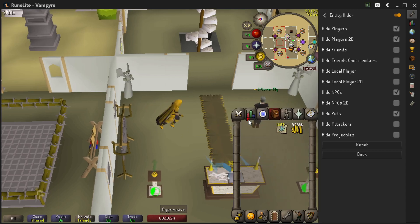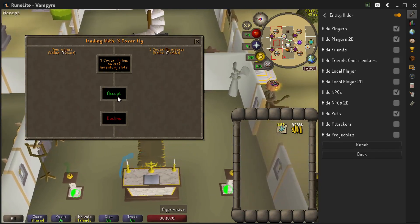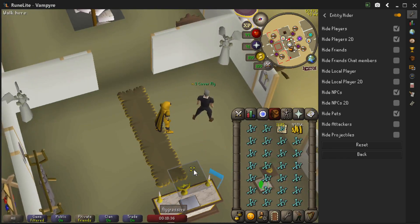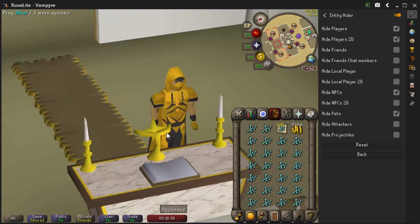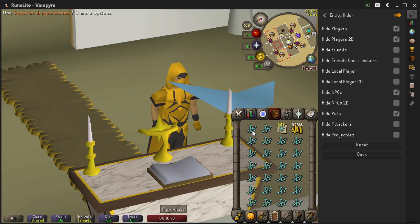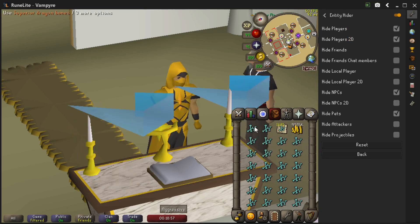The gist of this whole method revolves around using each bone on the altar individually. Set up your screen and zoom level so your inventory is ideally right next to the altar, reducing the amount of mouse travel. Through the Menu Entry Swapper we've made 'Use' the first left-click option, which makes this infinitely more possible.